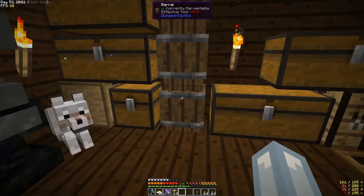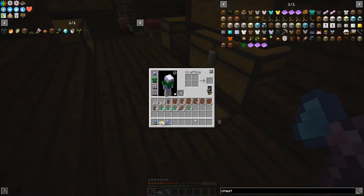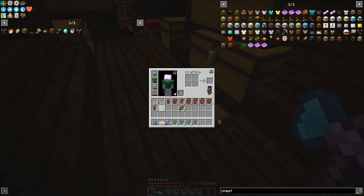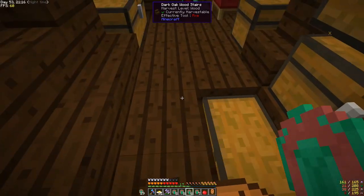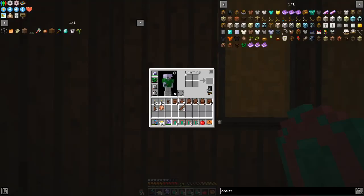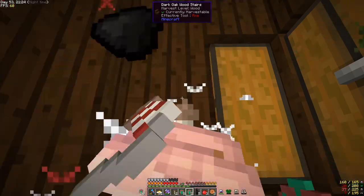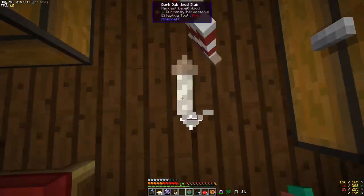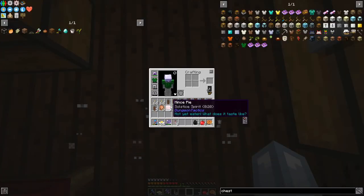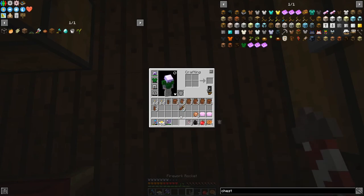Look at all of those loot bags we have to open. Let me just organize them and let's get opening. Let's start with the gifts — apple, cookie. Let's just open them in bulk faster and then check out what we got: mince pie, coal, apple, cookie, some cooked chickens, and firework rockets.